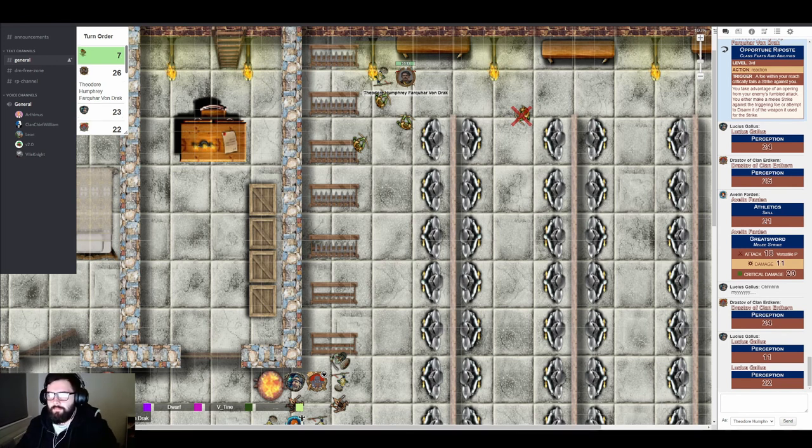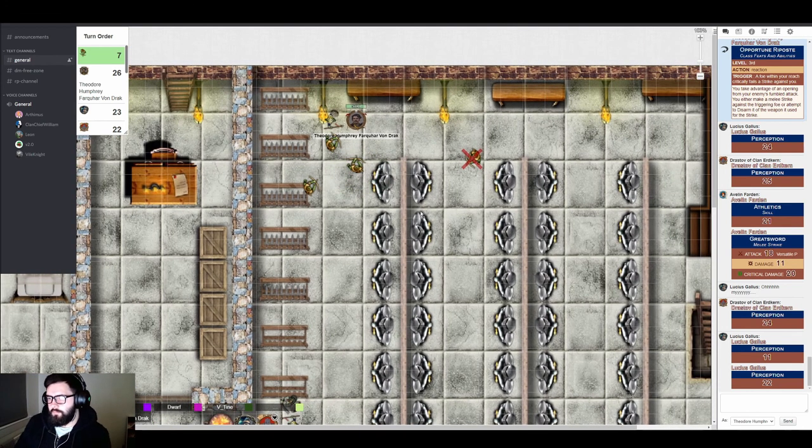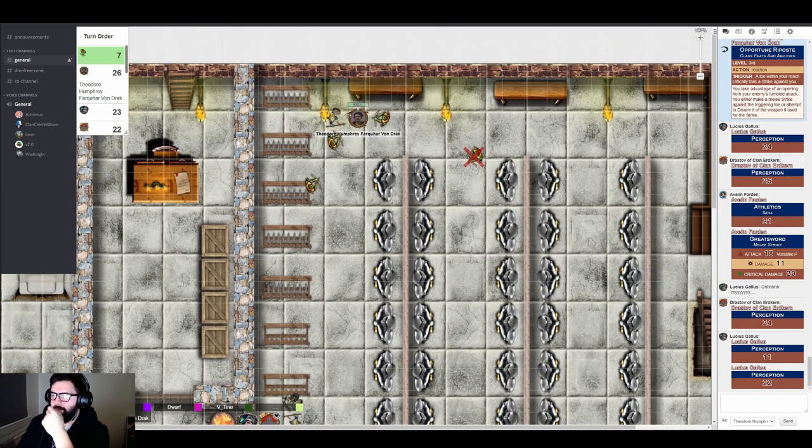They agree the person who gets hit always takes the higher rounding — bringing Drastoff down to 28 HP. An archer tries to get behind Theo and stab him with a short sword. The archer rolls a natural 20 — a critical hit. The table reacts with shock. Despite the critical, the damage roll is poor — only 8 points on a crit.